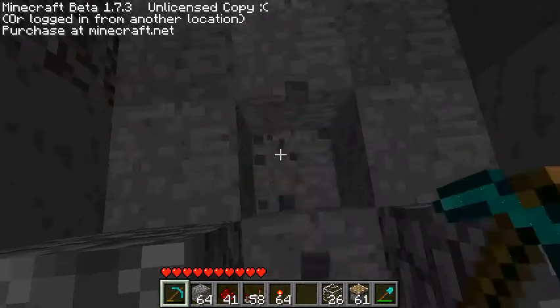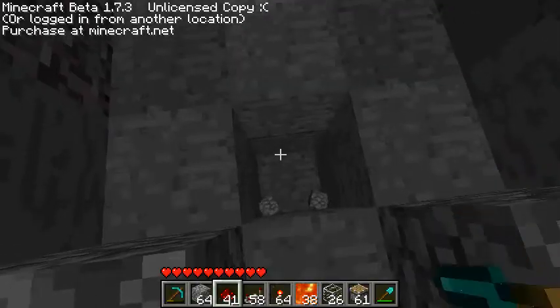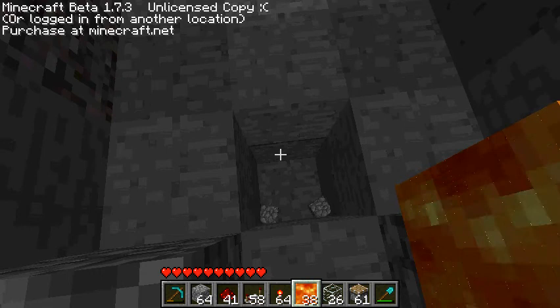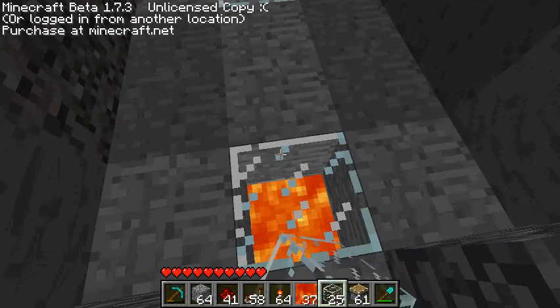What you do for making a window is just dig down to get a bucket of lava. I'm using a private server I made, so I'm going to place the IP for that, and you need Hamachi. Just put lava in and we're going to open it up.